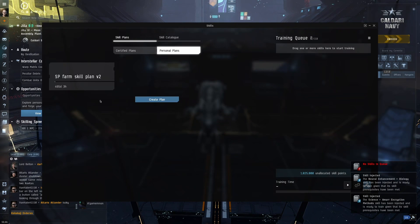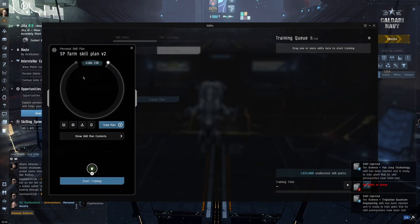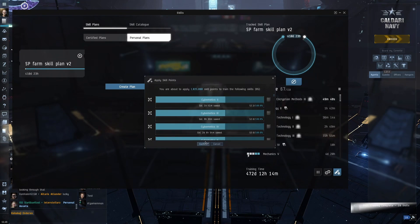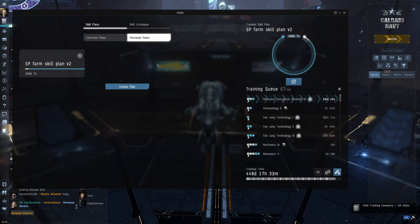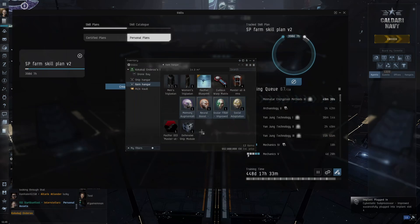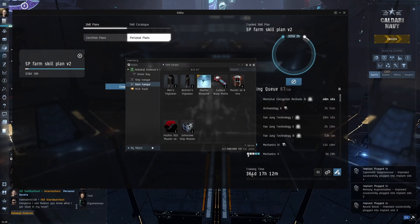Now I take this SP Farm plan and just click 'Start Training.' You can see that Cybernetics trains first, because I want to fully utilize my implants and get the most advantage out of them — taking as much training time as possible with my implants in. I apply skill points and Cybernetics 5 is trained. It currently says 448 days to train all these skills.